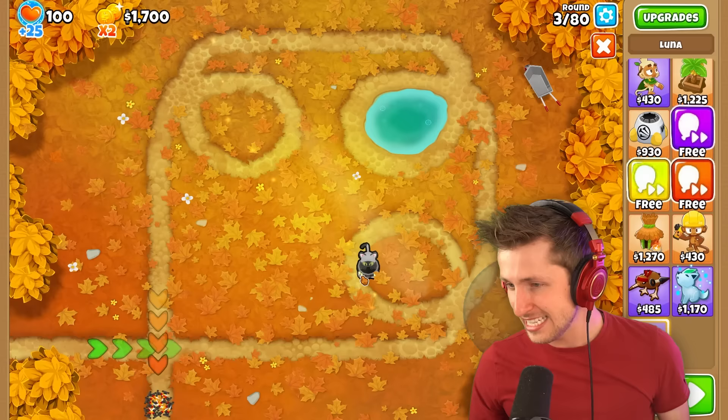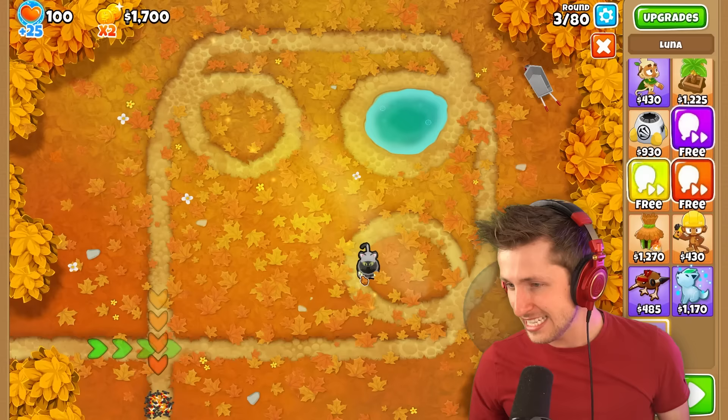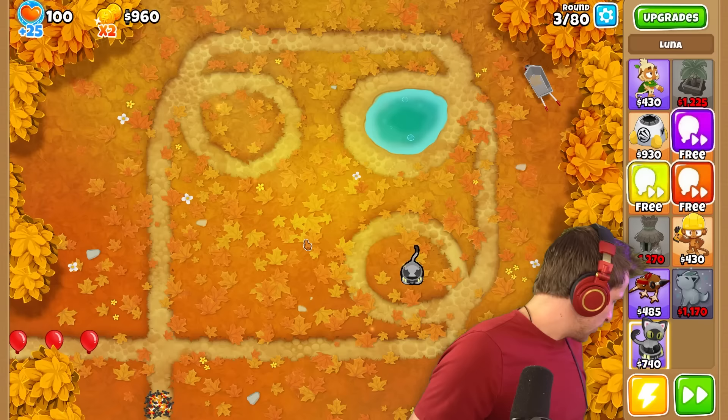Today we're going to be using the Luna Tower. There she is — it even looks just like her. Little gray cat with little green eyes. We're going to see how good you can pop the balloons. Let's see what you're up against. She's even on a little Roomba. That's so funny.